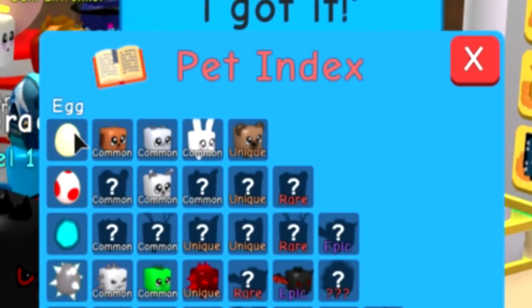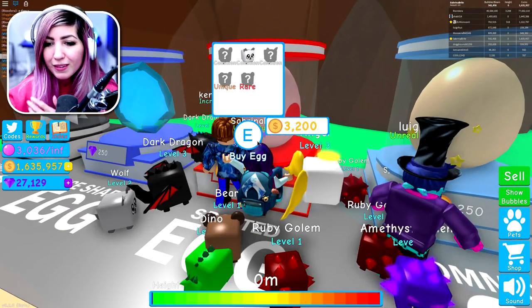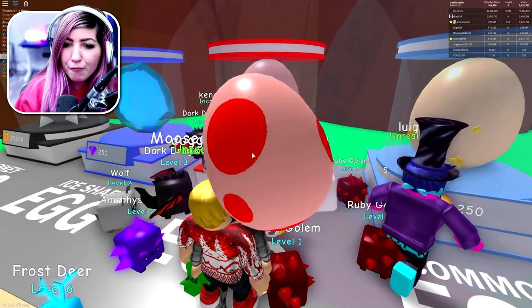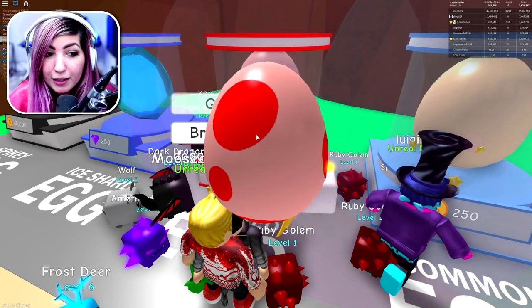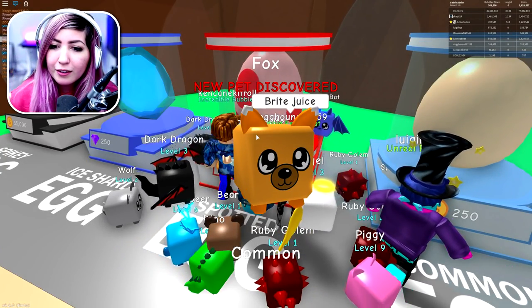We just filled the entire row for the common egg. So now we're going to go over to the spotted egg for 3,200 coins and see what we can get from here. Hopefully we can get them all. We got a unique pet on my first try — that's awesome. A polar bear or something like that. They're giving me Bright Juice! We got the common fox — fox is cool. We have two more to unlock here.